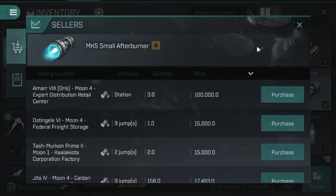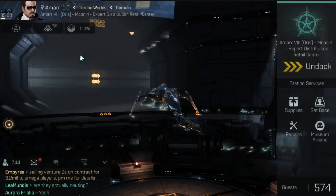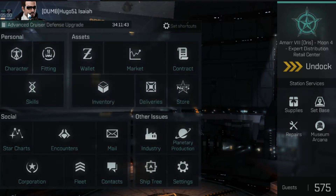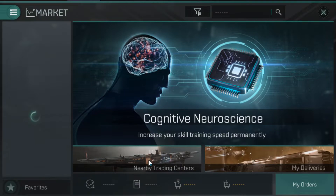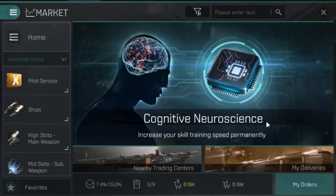Beyond that, location is important. An alpha player can't just sell things wherever they please. They have to go to their character sheet, go to Markets, and then you'll see a nearby trading center. When you click this button — it may take a minute to load — you'll get a list of systems where you can still do transactions and business in certain stations. This is another limitation meant to incentivize going Omega.